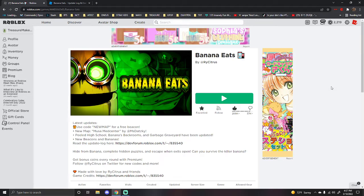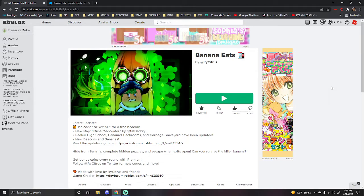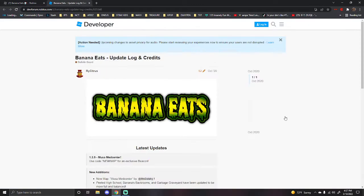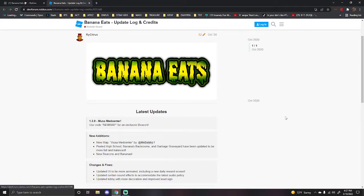We're going to go in and hopefully the server will pick new stuff. We can only hope, but we're going to look to see if there's new skins and all that good stuff. So, the update log - the latest update - we have a code which we'll use for an exclusive beacon. We have a new map called Musa Med Center. Peeled High School,